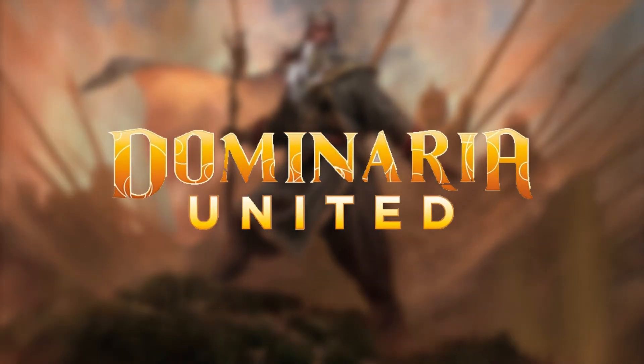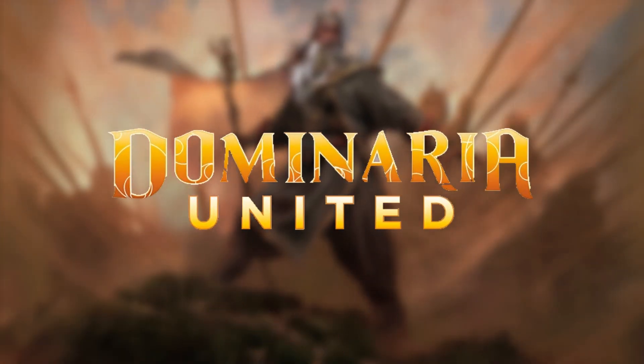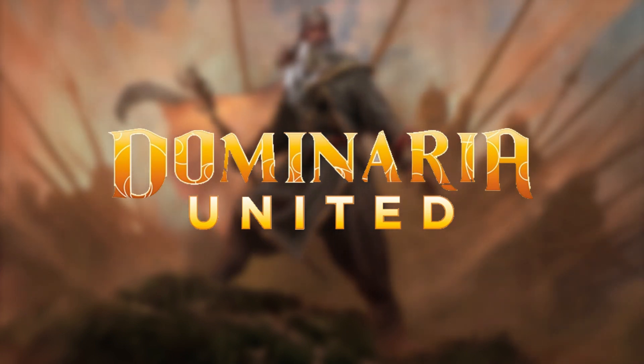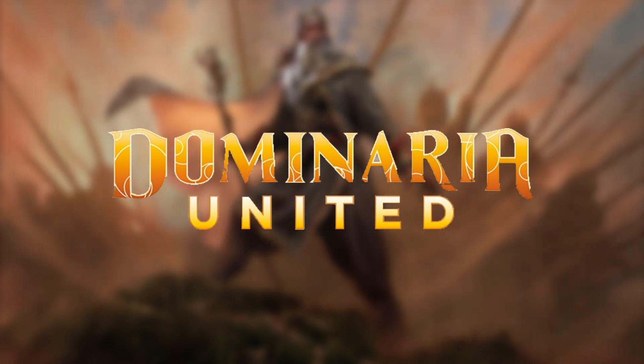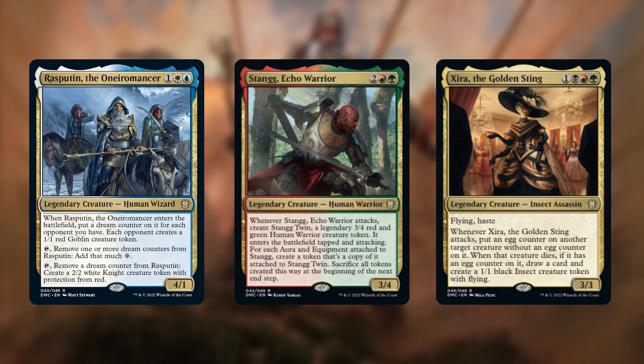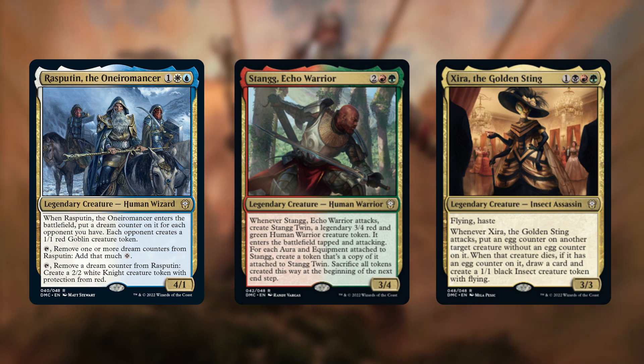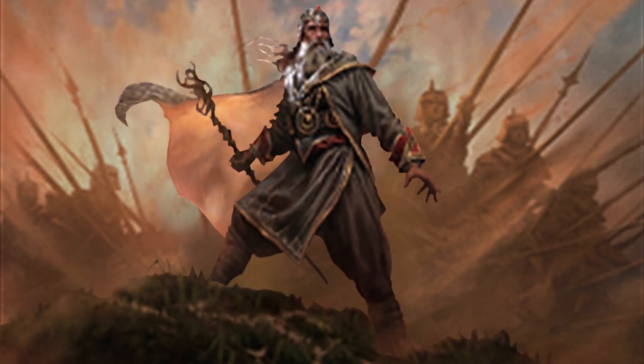Dominaria has given us a lot of new legendaries, but one of the cool things they've done is revamp some of the original legends so they are playable in modern Commander. Cards like Rasputin, Stangg, and Zira are all back with abilities like what they originally had but with a new twist. But today's deck tech is going to be all about the new Hazazon, Shaper of Sand.